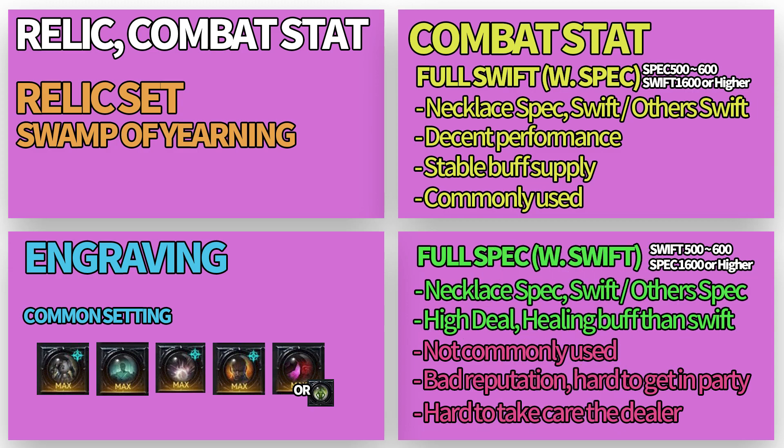Her recommended engravings are like this. I use Vital Point Strike for more effective performance at gimmicks. If you want to support your teammates more, try using Drops of Ether.